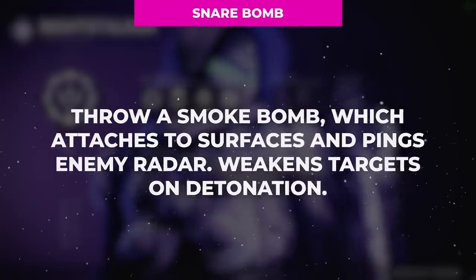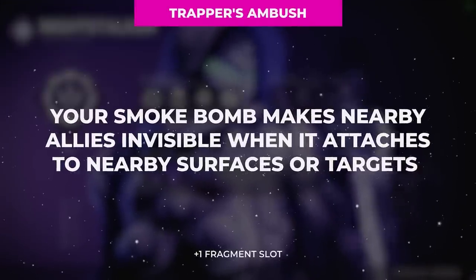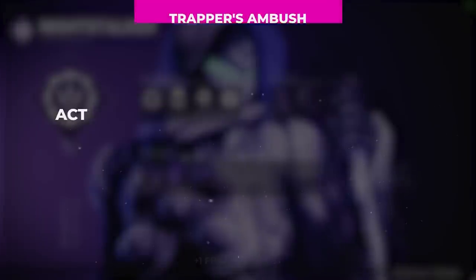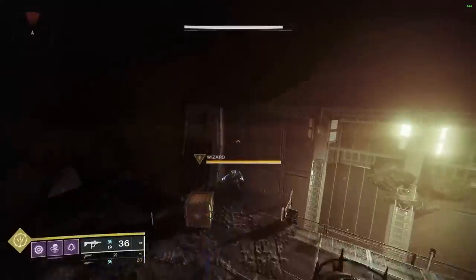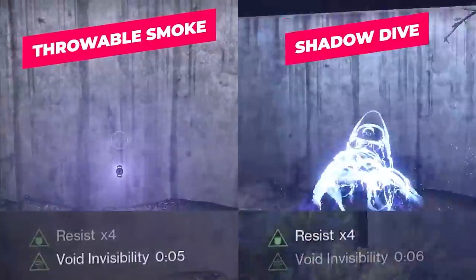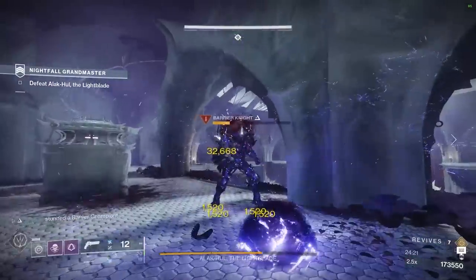There is no better place to start than with the snare bomb, a throwable smoke bomb with an explosion radius of 5 meters that weakens enemies hit, increasing their damage taken by 15% for 5 seconds. With the Trapper's Ambush aspect granting one fragment slot, our snare bomb gains the added utility of making guardians within the explosion radius invisible for 5 seconds. But this throwable smoke is actually pretty useless in most circumstances because with this aspect we also gain access to the Quick Fall ability — which I'm officially dubbing as Shadow Dive because it sounds way cooler. Shadow Dive is an air move ability similar to Shatter Dive that consumes a melee charge and does an amplified version of all of the snare bomb's effects.